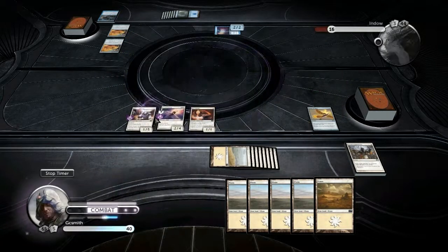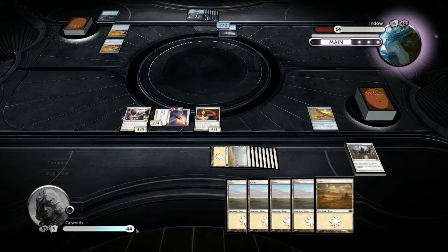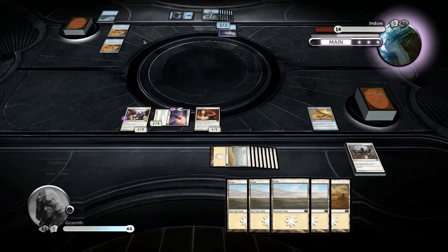I'll play that — lifelink — and if I gain life I gain twice as much because of that other card. I attack and instead of 2 life I gain 4, going up to 44. I'm not amazing at this game but I'm okay, and it's a good impression of a standard game. I'm playing two of the cheesiest decks in the game right now — Jace's is annoying and my deck's annoying, and they counter each other fairly well.